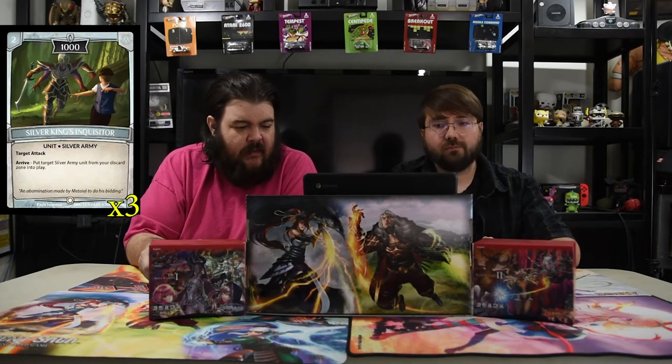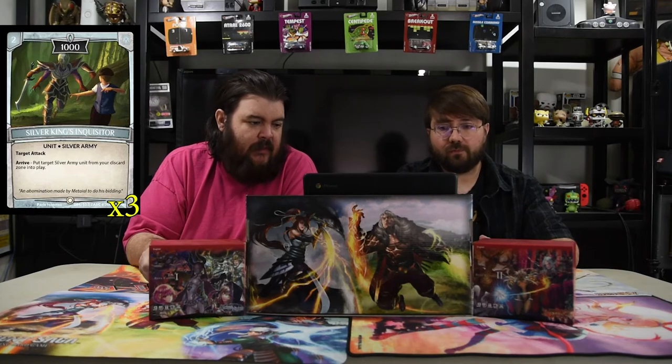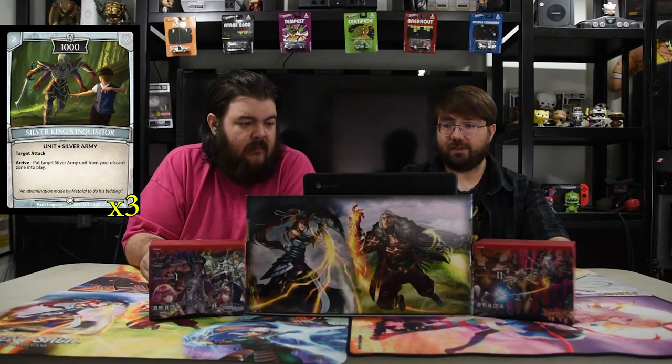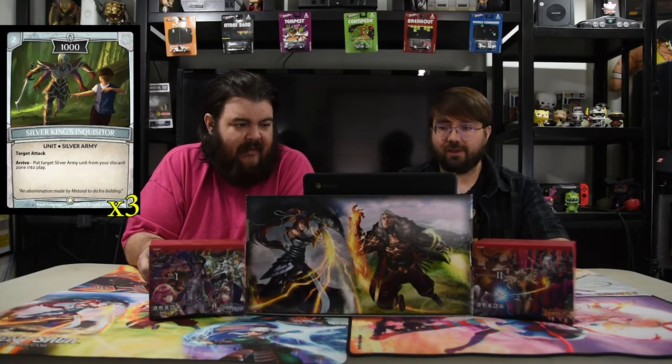Next is Silver King's Inquisitor. It is two mana for a 1000 with target attack. Arrive: put a target Silver Army unit from your discard zone into play. So he gives you free Silver Pawns back, or even the Silver King's Overseer. It's pretty good — and good luck dealing with target attack.